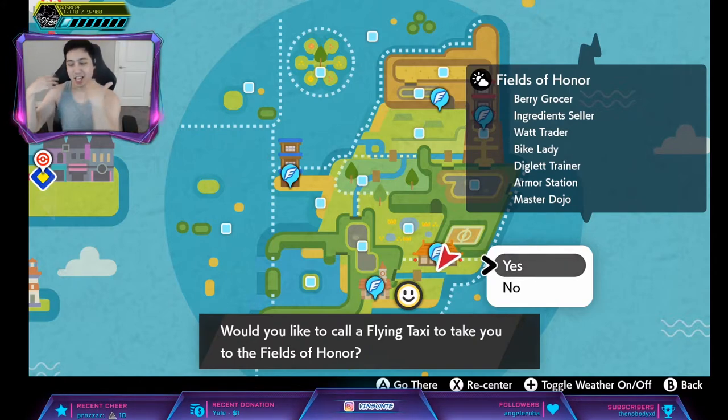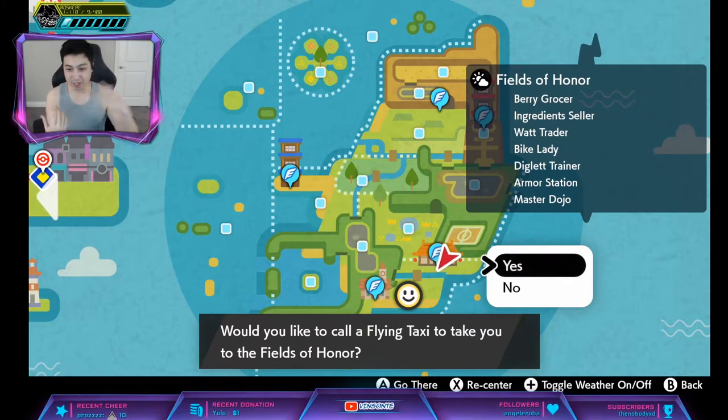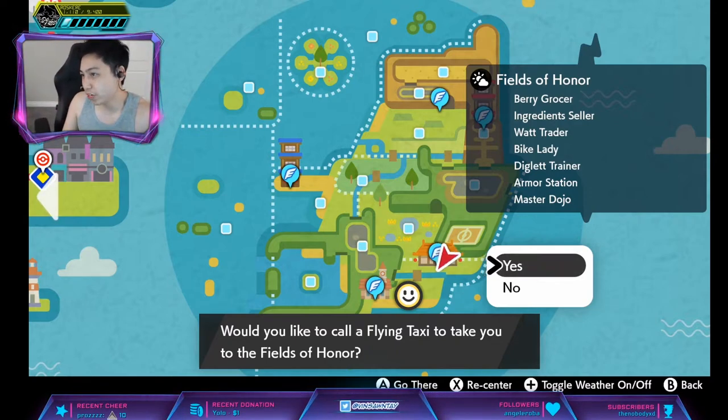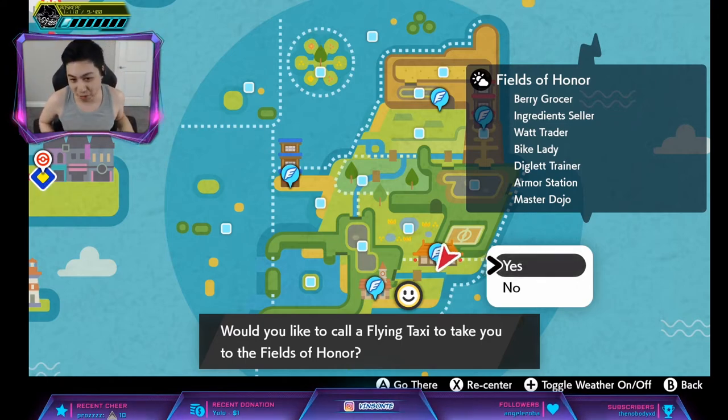You cannot do this in Shield - you're going to have to trade with someone or have them host the raid for you. The den I'm going for is Den 124, and the percentage is actually 15% for a 5-star.